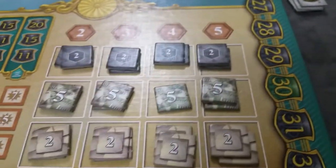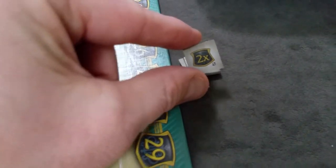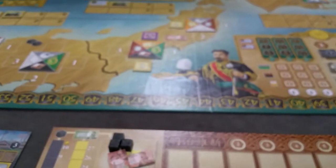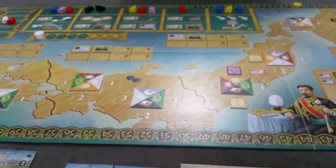If all tiles you're eligible for are taken, you can always take a base two-times multiplier — you don't get an immediate bonus, but you can place it on your board for end-game victory points. Now that we understand all the actions and consolidation, let's go over all the different building types and how scoring works.